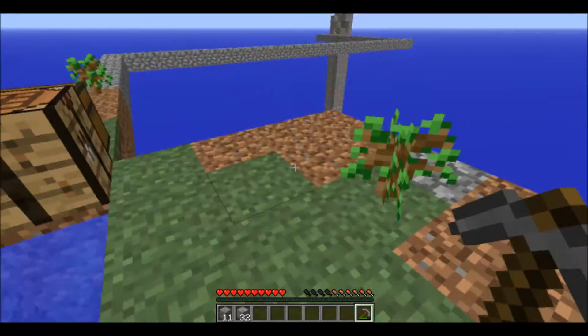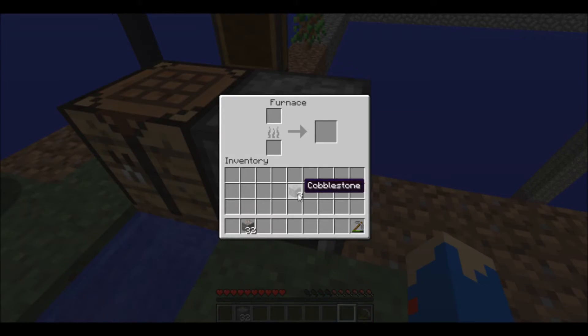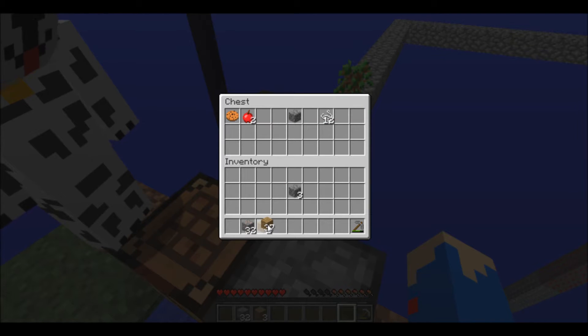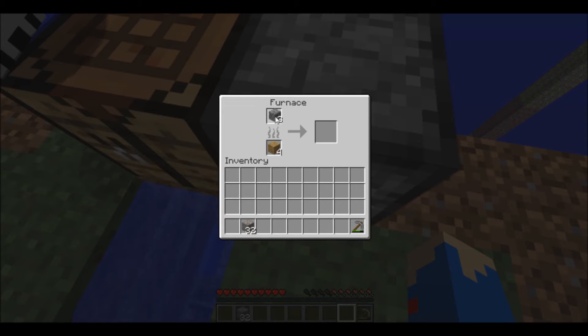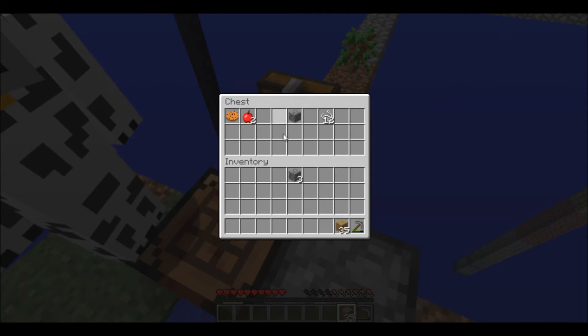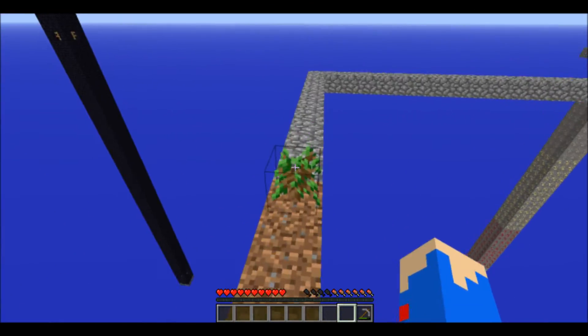Oh, a cactus — that could be for enchanting. Wait, you need sugarcane for enchanting, not cactus. Anyway, I don't know what to use for the string. One of the challenges says make a bed.